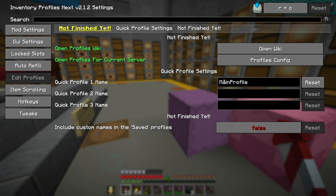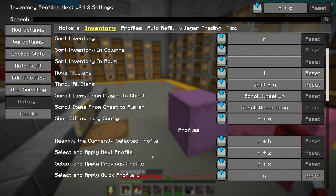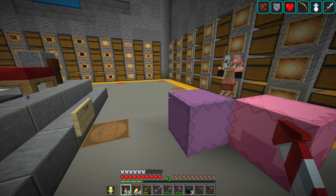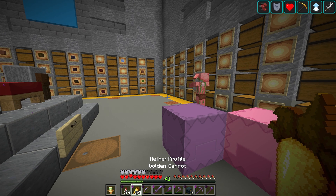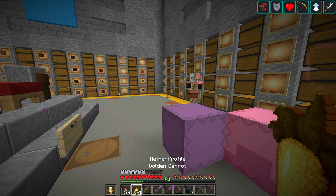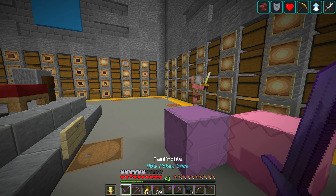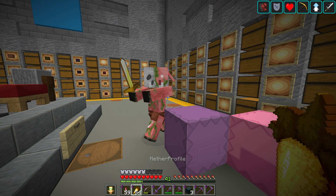Back in the config menu: we called it nether_profile, so set that in the second quick profile name slot. You can have more than two quick profiles — up to three quick-selection slots here. Looking at the hotkeys: Select and Apply Next Profile is R plus Z. Hit R plus Z and it switches to my nether profile; hit it again and it switches back to main. If I load R plus 2 that also switches to the second profile. Super powerful.